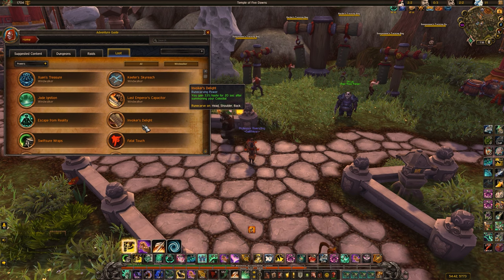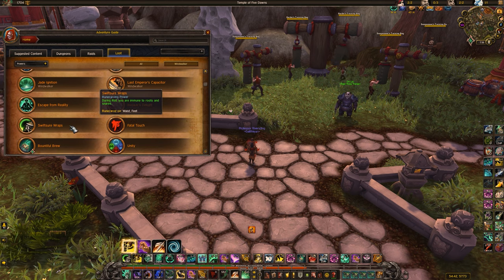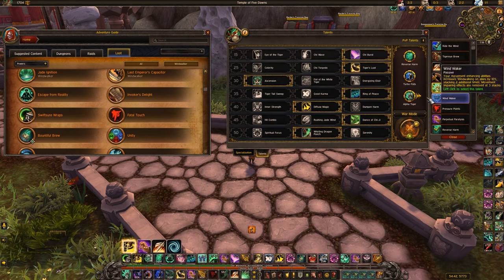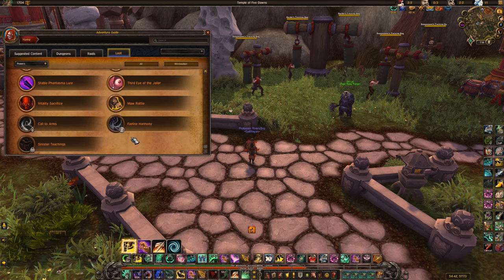Invoker's Delight is really good for Kyrian Windwalkers because the Kyrian Covenant ability works well with haste. Stacking that haste bonus on top of your Alpha Tiger haste gives a bunch of extra damage — with two Xuens out benefiting from 63% increased haste, it's big damage. For other Covenants it's not as special. Swift Draw Wraps gives immunity to roots and snares during roll, but you're probably already snared before you roll, so not worth taking over Keefers. Fatal Touch reduces Touch of Death's cooldown by two minutes, and combined with Pressure Points can be fun in Battlegrounds.